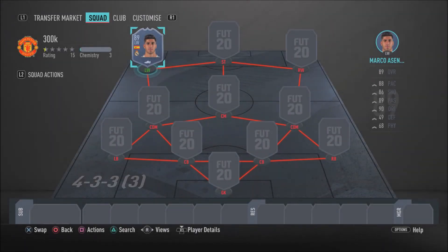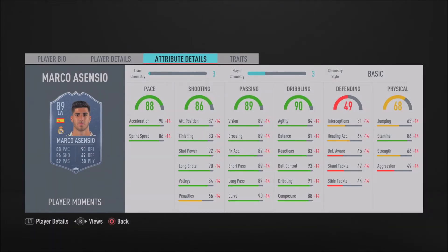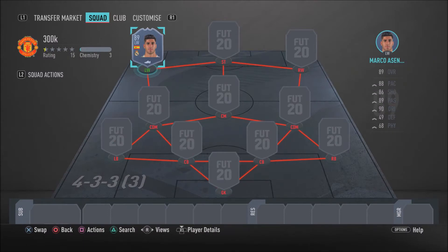What is going on guys, and welcome back to another FIFA 20 squad builder. In today's video I'm going to be showcasing an absolutely overpowered, insane, beastly 300k team built around the new released Moments Marco Asensio. This is a 300k team built around Marco Asensio, meaning the price of this SBC isn't included in the squad. If you don't have this card already it's going to cost you an extra 90k, but if you do have this card it's going to cost you 300k.